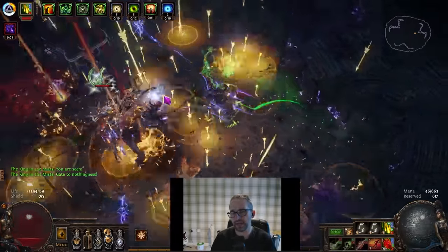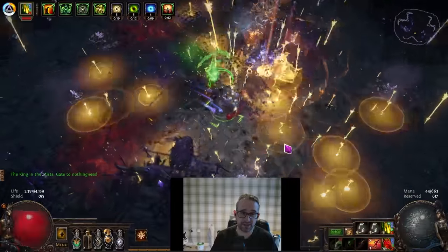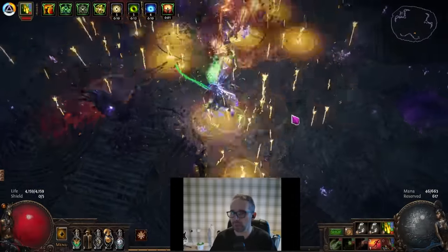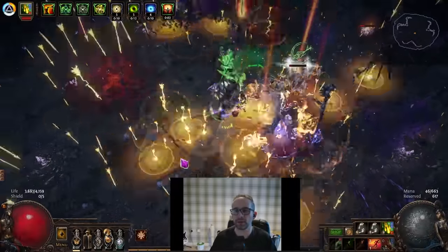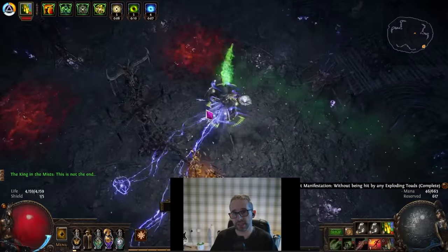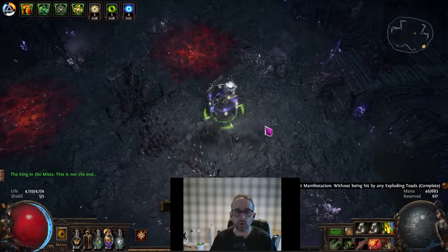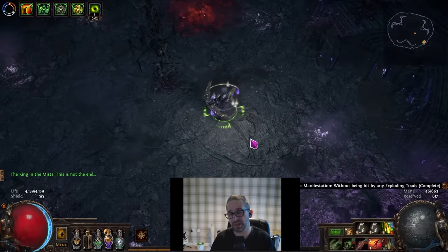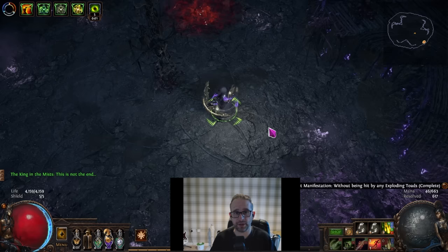There is an effigy-type mechanic in the fight — I don't know exactly what it does because it didn't deal much damage to me, but I have good leech, so if you have no recovery you might struggle a bit. It looks like either a mini-reflect or the boss damaging a totem that in turn damages you. I got up to about two stacks without too many issues, so just try to stay away from both the boss and the totem in that phase. This boss does not have a lot of health — with half-decent DPS you'll kill him in about 10 to 15 seconds in the second phase, so it's not something where you'll have minutes of mechanics to deal with.